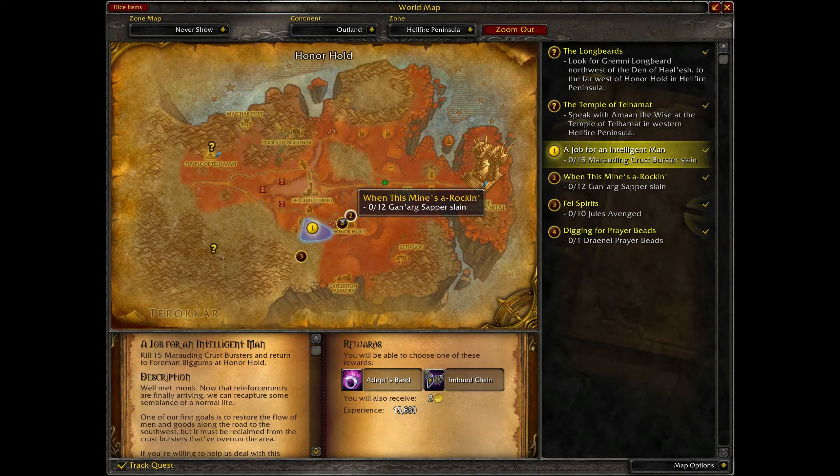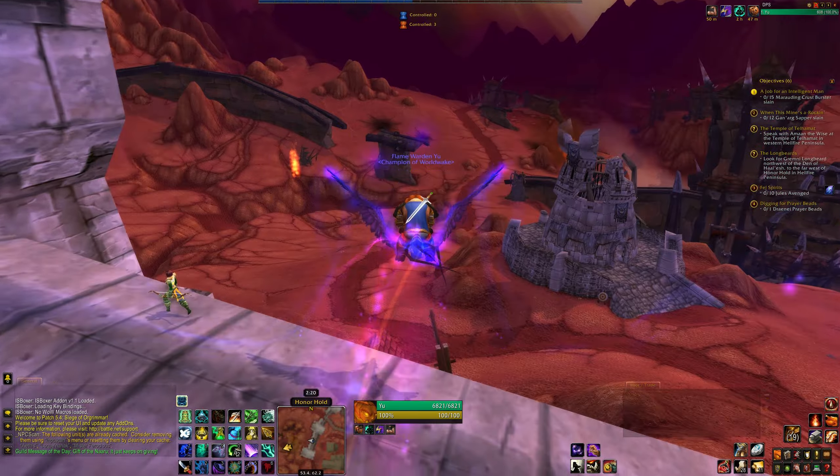Let's just check our map. Looks like we've got 12 Ganarch Sappers to kill. We also need to kill Marauding Crust Bursters and Fell Sprites. So first thing we're gonna do is head into the mines here.